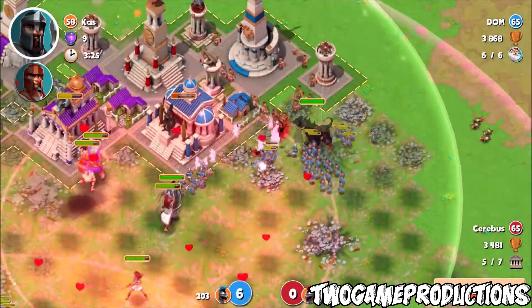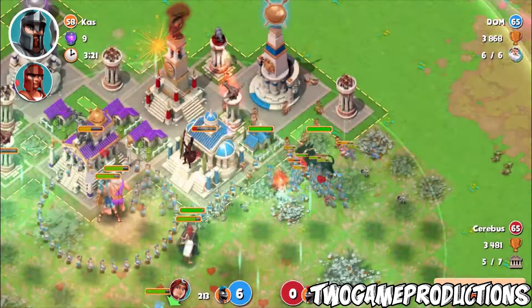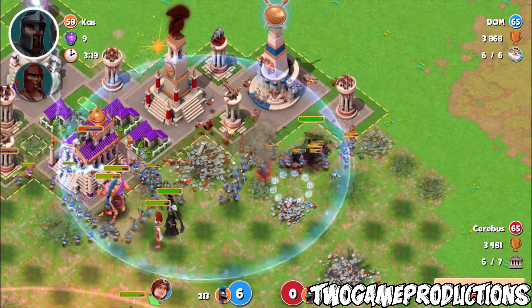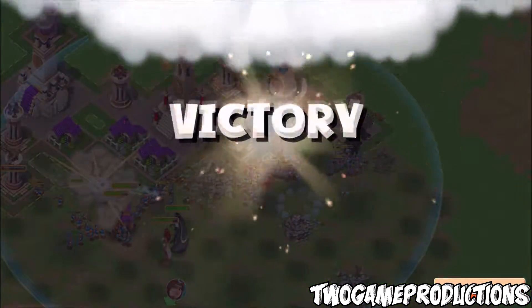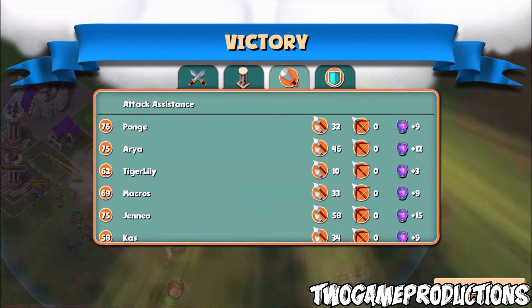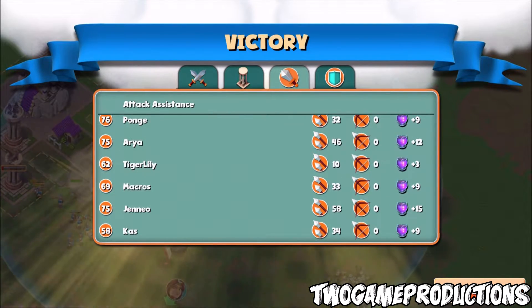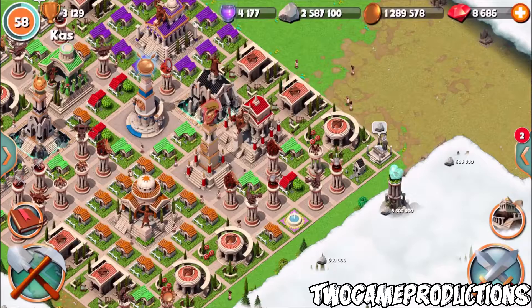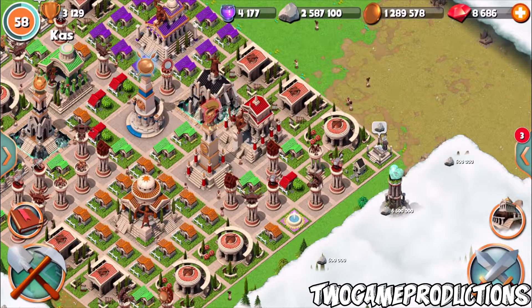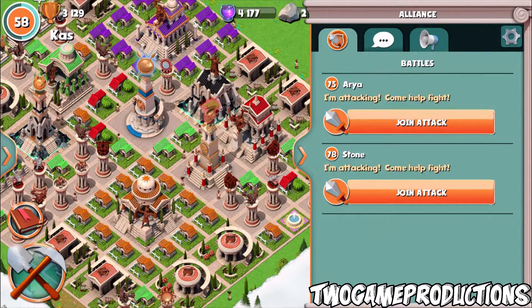When you guys actually go ahead and plan to help somebody out in the attacks, talk to that person in your alliance. Usually when they're going for revenge, they can plan out exactly how you want to go about attacking that base. So if they say, 'I'm going to come from the top and I need most of you guys to drop your troops over to the right-hand side, take out an outside temple, take out a monument or whatever' — go ahead and follow the instructions sometimes. It does help. Honestly, it really does help.